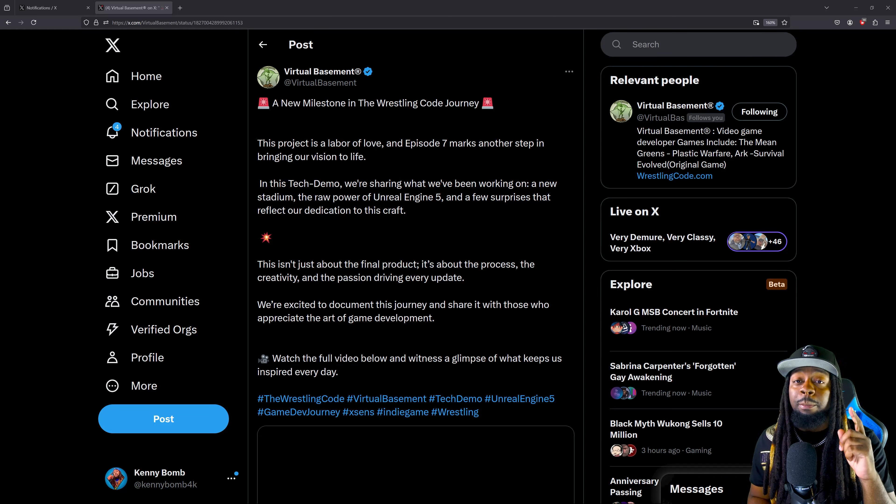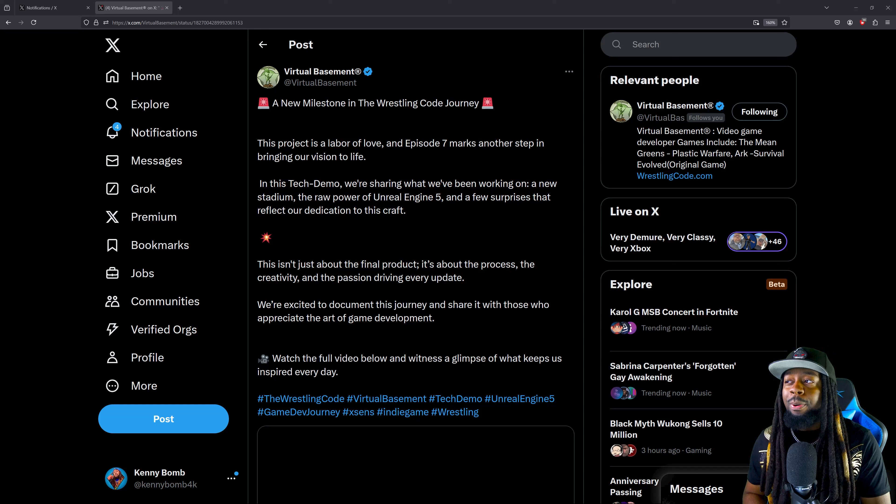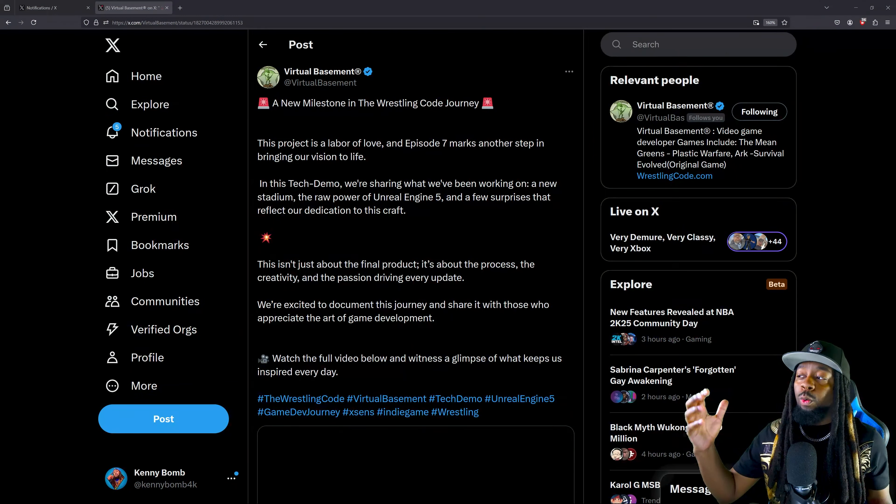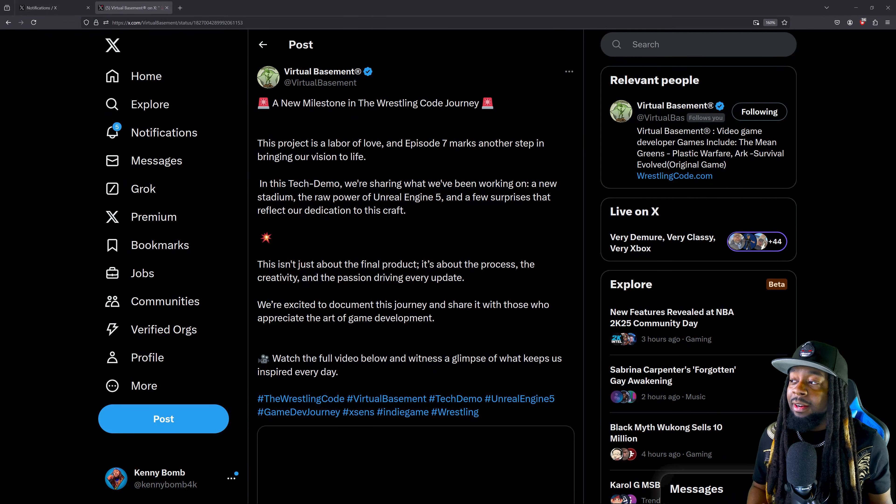In this tech demo — and that's important to note, this is a tech demo — we're sharing what we've been working on: a new stadium, the raw power of Unreal Engine 5, and a few surprises that reflect our dedication to this craft. This isn't just about the final product; it's about the process, the creativity, and the passion driving every update. We're excited to document this journey and share it with those who appreciate the art of game development.